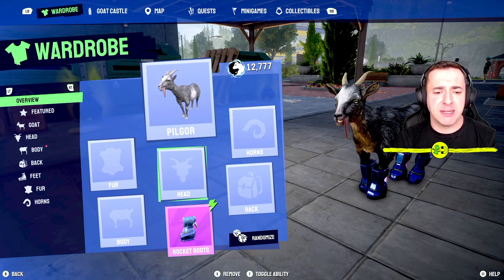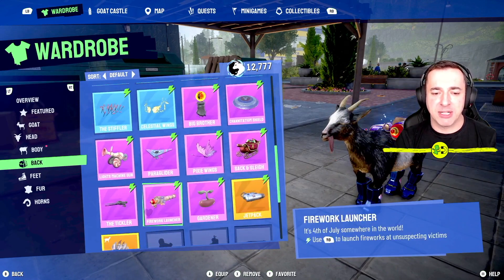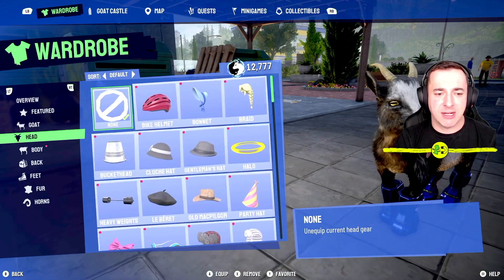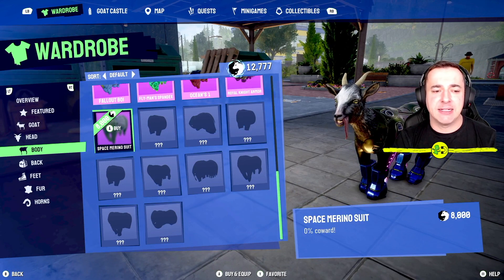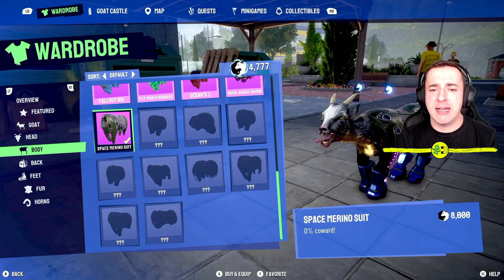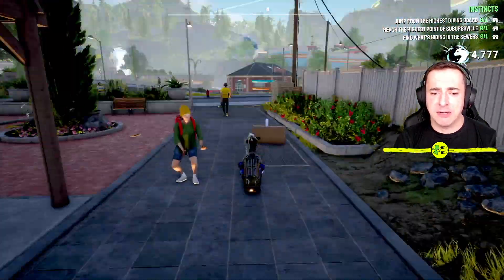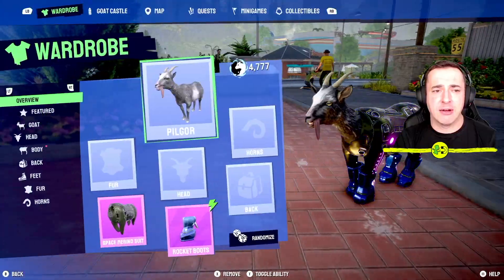You can spend Goat Karma on wardrobe stuff. When you're over on the wardrobe with LB, or L1 on PlayStation, you jump into all of the unlockable items there. For example, the Space Merino suit costs 8000 karma — if I want to buy it I hold down A. And now Pilgore has this legendary suit on. Check that out — that looks pretty cool with my rocket boots. So that's the point of doing instincts: you get that Goat Karma.